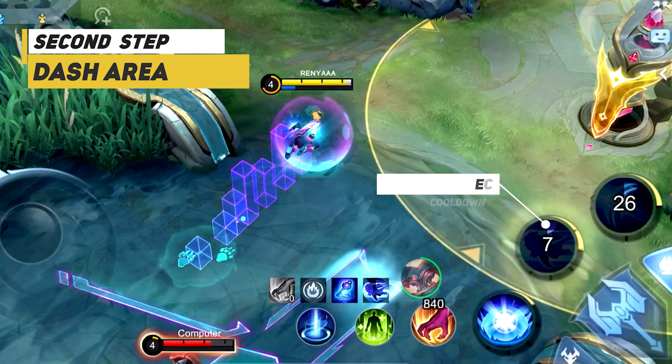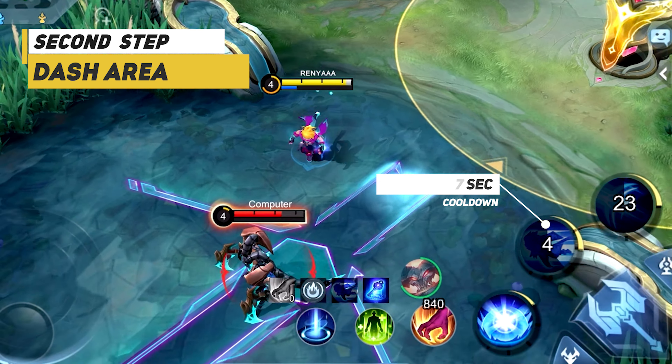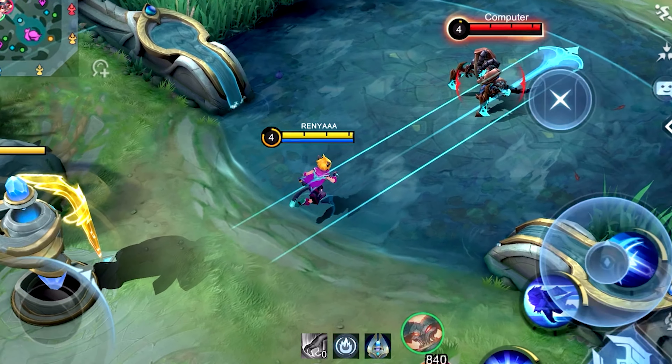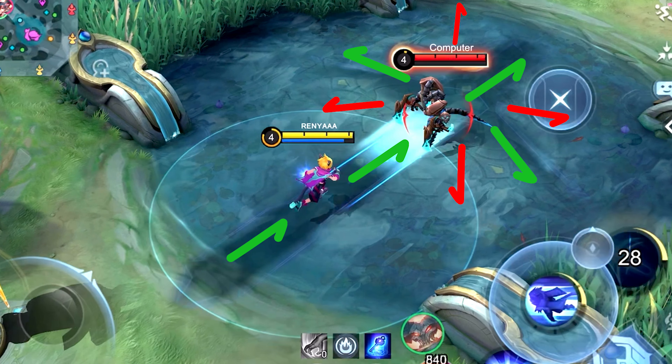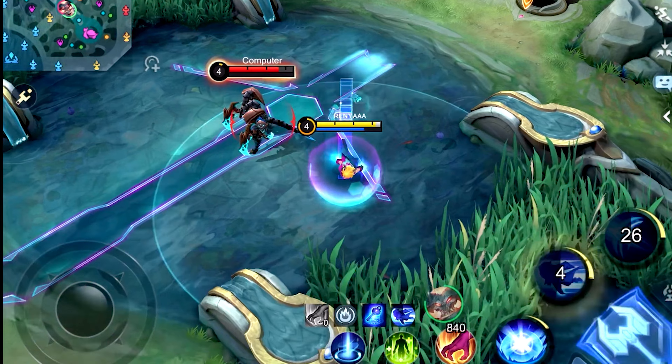For this, you will need to make the correct purchase of items. First, you'll need to purchase the skill cooldown shoes, which are called Magic Shoes. Then we have a piece from a feather called the Book of Sages. And the third piece is Azure Blade. These items reduce skill cooldown at the beginning of the game and will cost you 1760 gold.